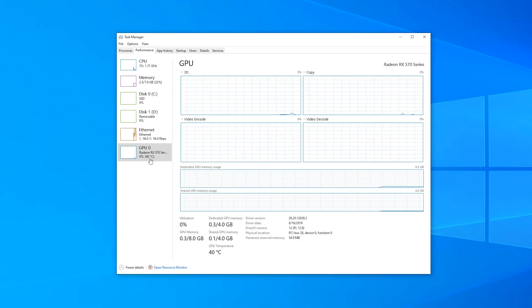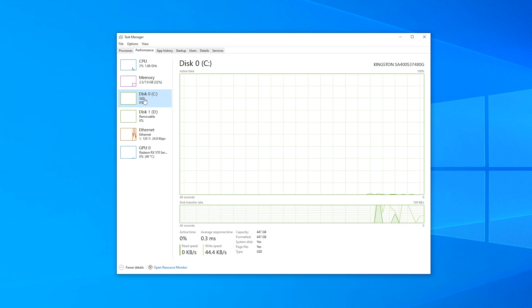This feature goes out to those that like to have detailed information within the Windows Task Manager. Coming in at number two gives us the ability to not only see our graphics card or GPU temperatures, but we can now have detailed information on what storage drives and their types are plugged into the machine. It's small things like this in an operating system that matter greatly — good job Microsoft.